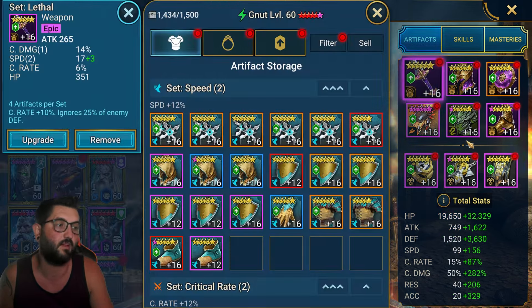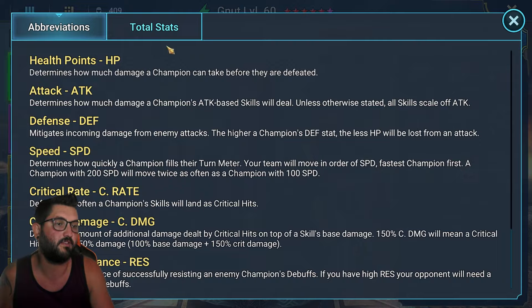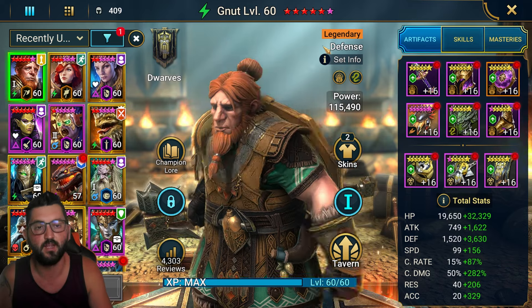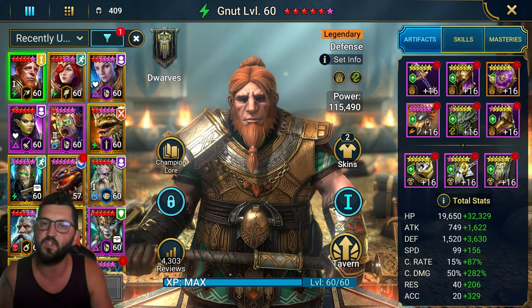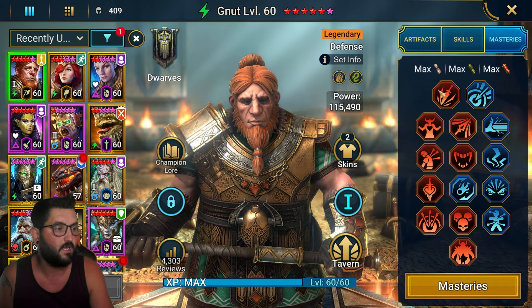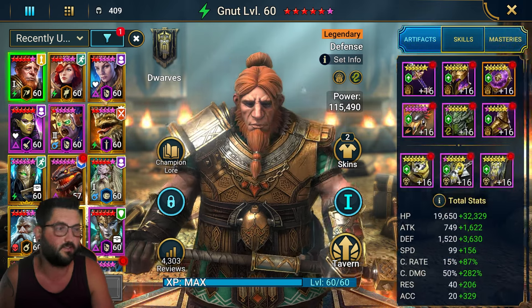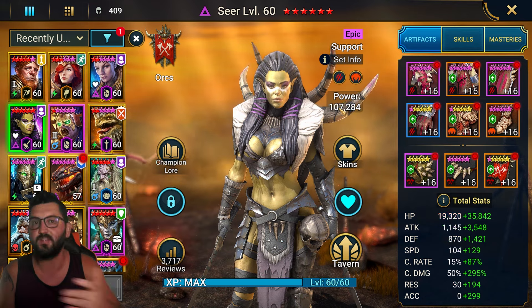Gnut is in a Lethal set with two random pieces, running 255 speed with 100% crit rate and insane crit damage. Around 250 crit damage should be a good spot — you'll hit the cap, so the 332 you see is from his awakening, not all from gear. His mastery setup uses Giant Slayer as tier 6.